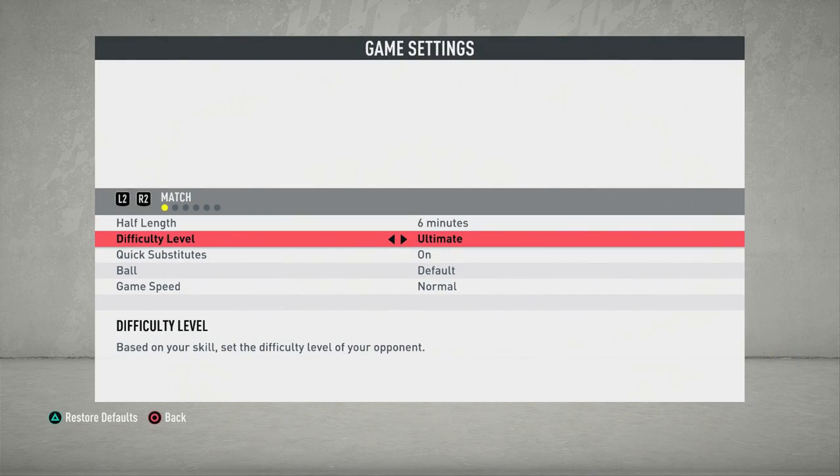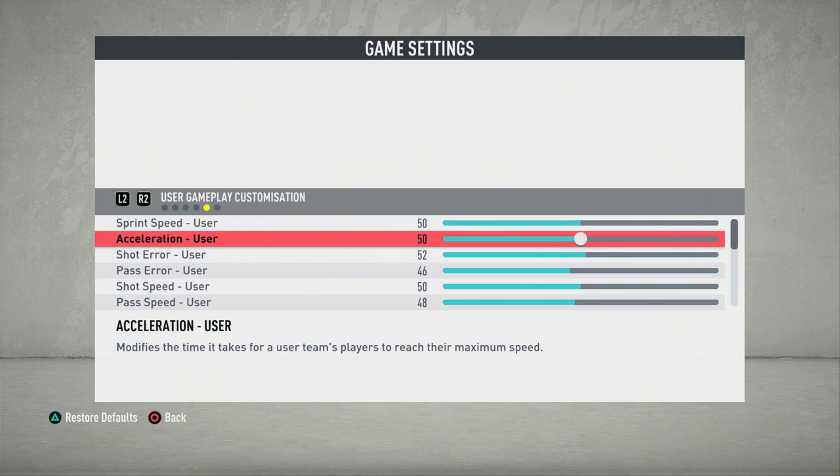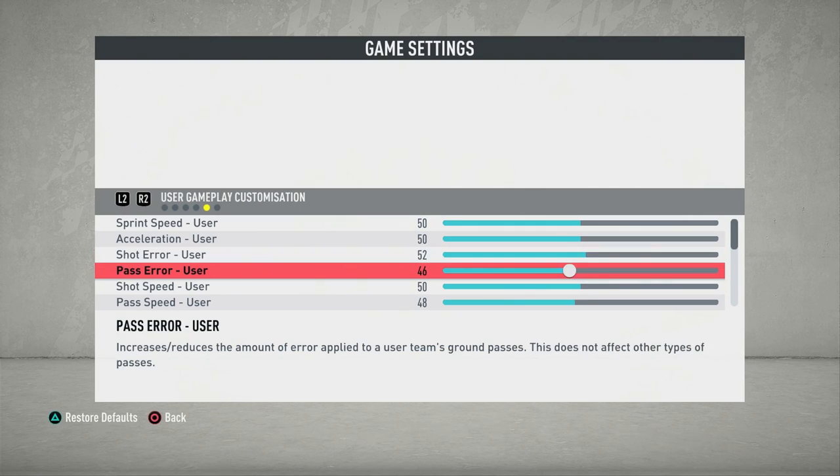What's going on guys, Aziz here and welcome back to the Inter Milan career mode. If you guys have followed up to this point, especially the last video, we finally switched the difficulty from legendary to ultimate. We had a bit of struggle, so to begin the video, as you can see, I was going through the sliders. I went through Reddit, YouTube, and some other platforms, and basically these are the sliders I'll be playing with on ultimate difficulty moving forward. I will be making adjustments, just messing around with the sliders to make it a little more difficult as we go.